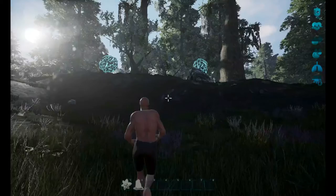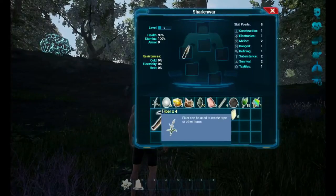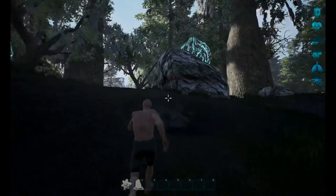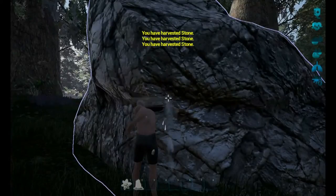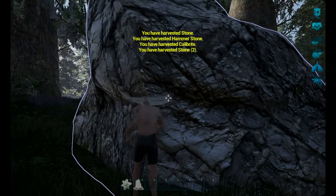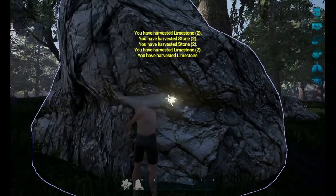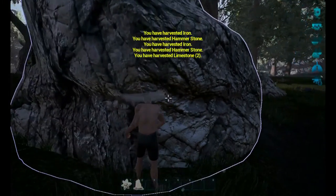I is for inventory - I have a pickaxe here. We're going to do some harvesting of this stone up here. Shift to run. And this is how you do it - you just pick up a whole bunch of materials. I kind of like this mechanic, it's a really nice mechanic.